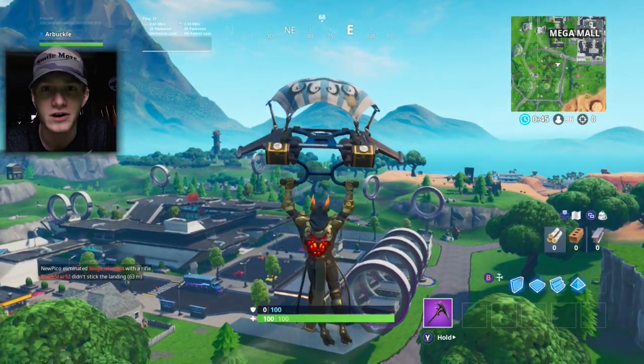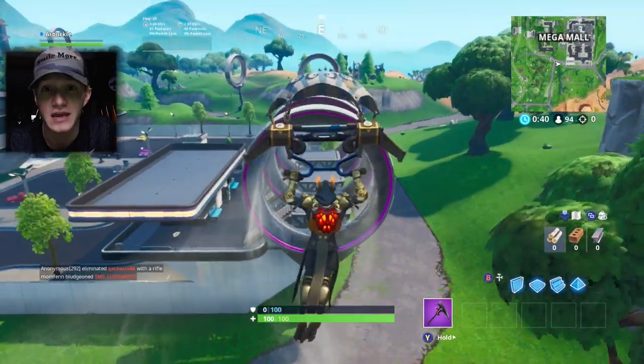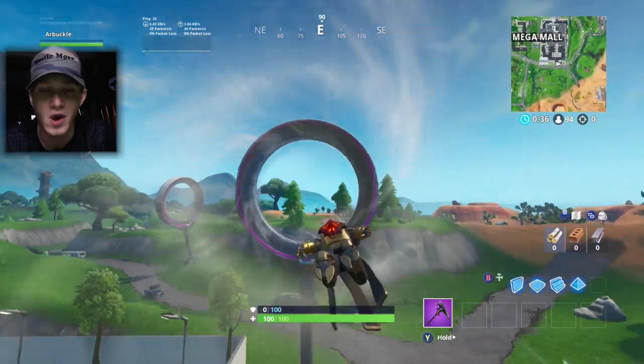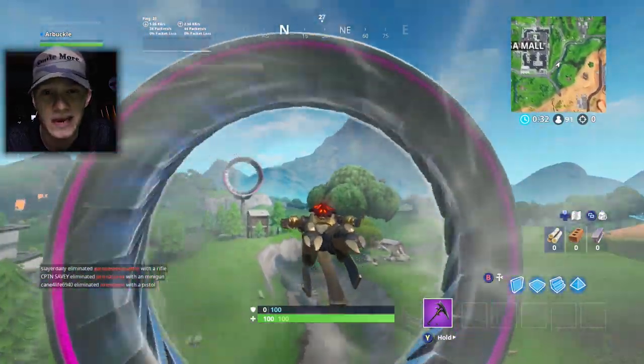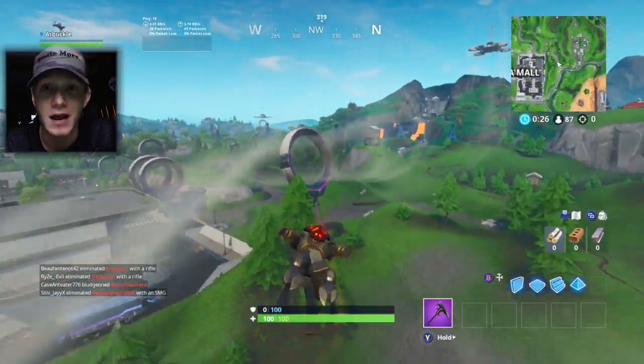But if you've done that, obviously you're on to this stage and this challenge. All you have to do is jump into the air tunnel, the wind tunnel, the Slipstream — whatever you want to call it — that is located inside of Mega Mall. Now if you haven't played the game yet, Mega Mall is now located where Retail Row used to be. It's essentially the same thing, just futuristic, and they changed the name from Retail to Mega Mall.